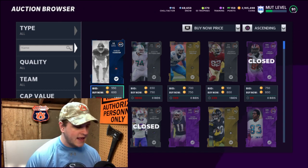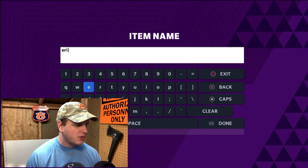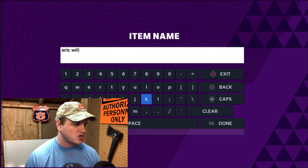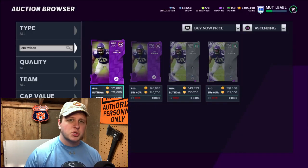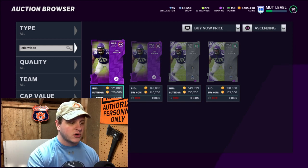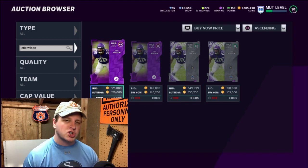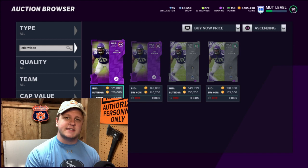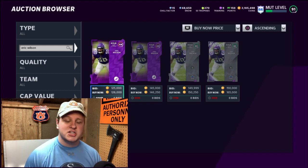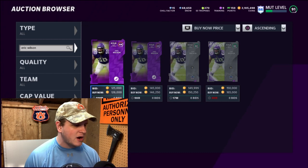We're going to look at Eric Wilson as an example. These numbers can fluctuate. The only problem with this method is that a lot of times people are having trouble selling specifically the power-ups — the power-ups sometimes take some time to sell. Basically, what you're relying on is that somebody wants to go in here and actually buy Eric Wilson, because this 92 is going for a good bit and his power-up is going for a significant amount. Eric Wilson is selling for 150,000 and his power-up is selling for about 126,000, and there's only two of each on the auction house.